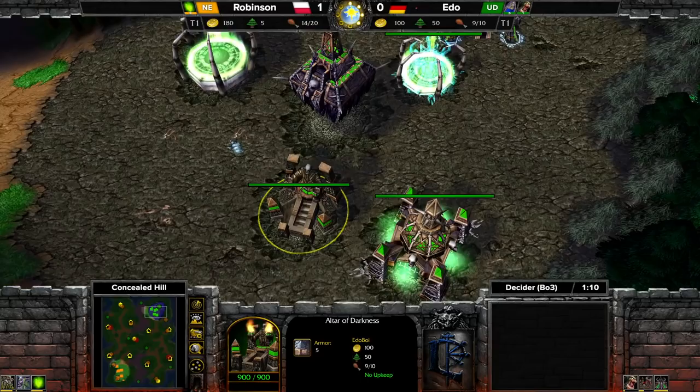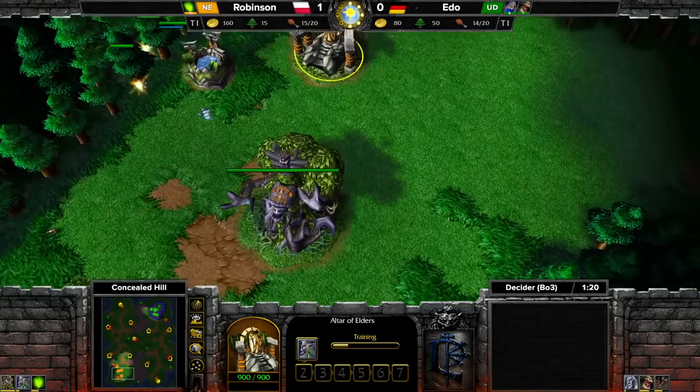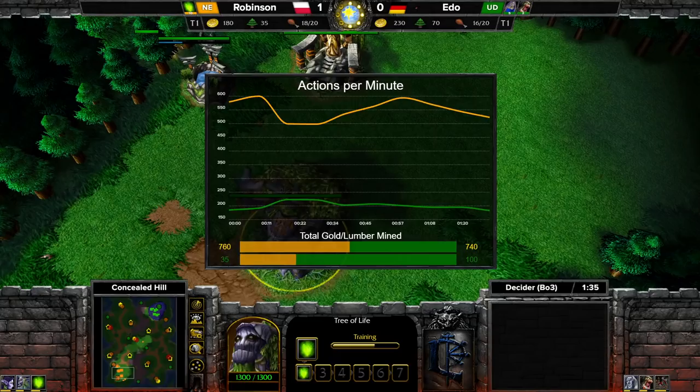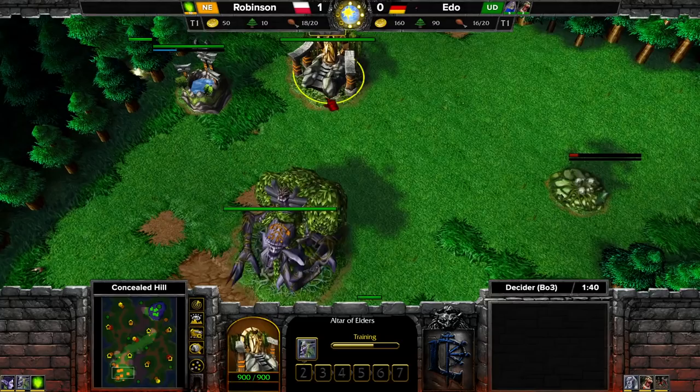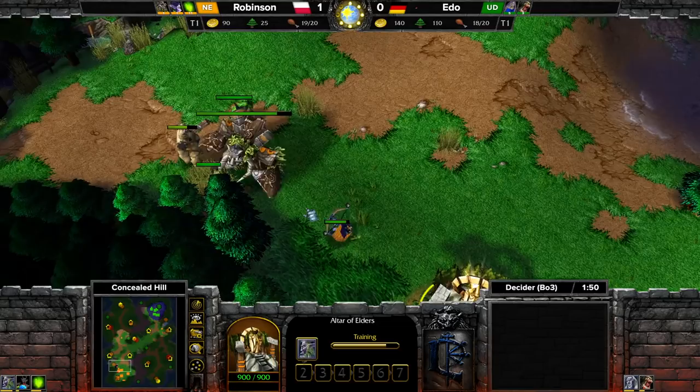On the other side, Ito — what is he playing? Some kind of Lich push or is it the DK again? It's the DK once again, ghoul opening — rather standard against Night Elf. Robinson is just spamming, 600 APM, what a mad lad. Ito is total chill — minimal principle, just do as much as you really need to.